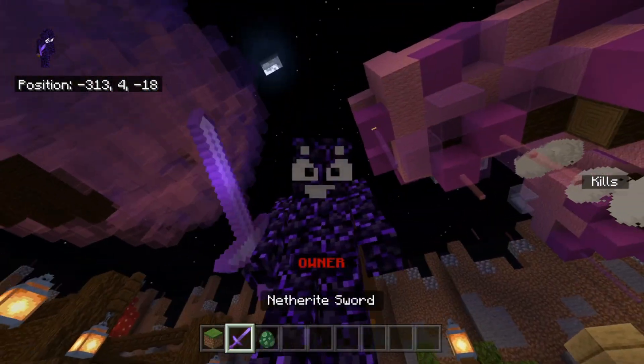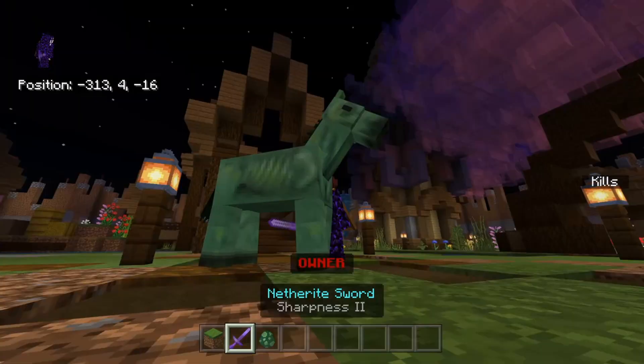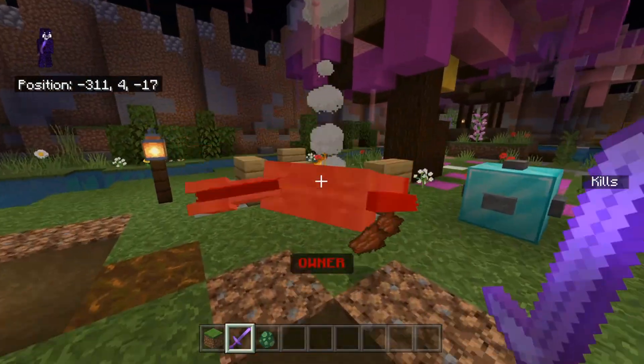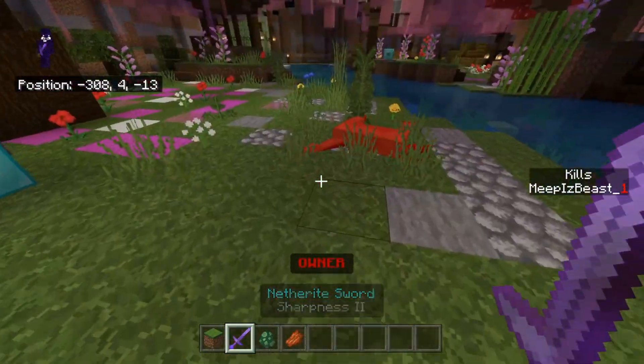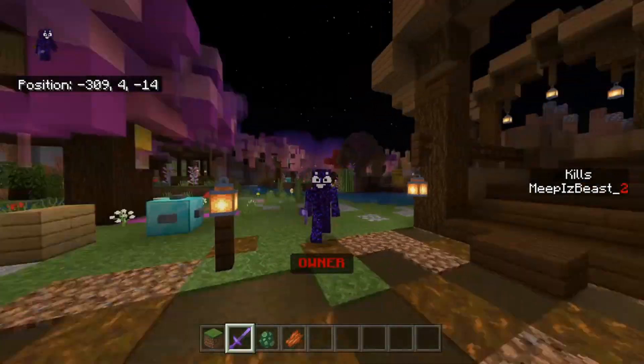Since I don't have any friends — just joking — I have to use mobs for this. But as you guys can see, if I go in and kill this guy, it is going to add one kill to the scoreboard. This does work with mobs and players, by the way — it works with all kinds of kills.